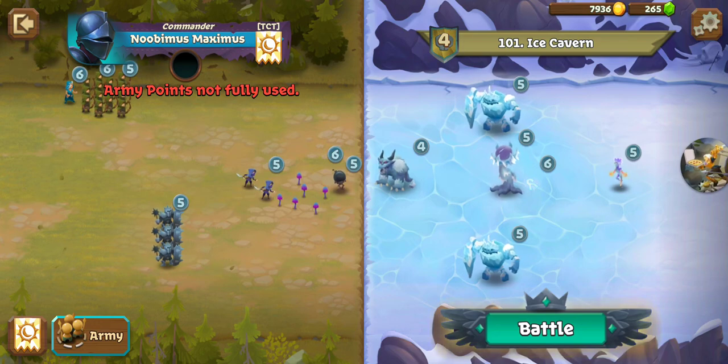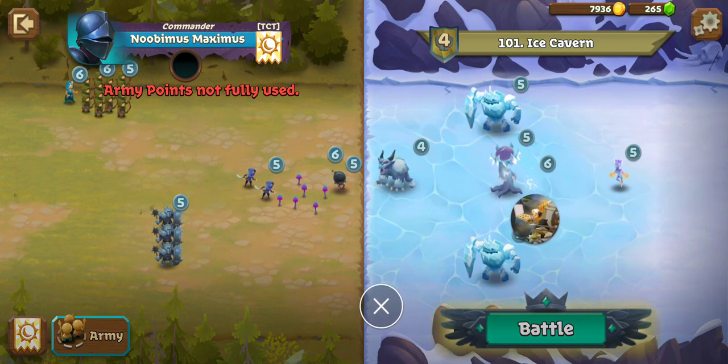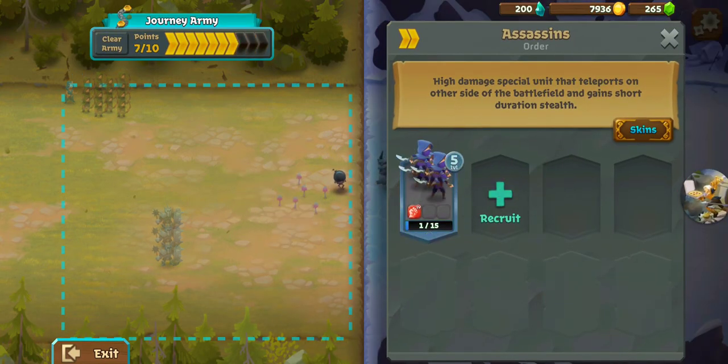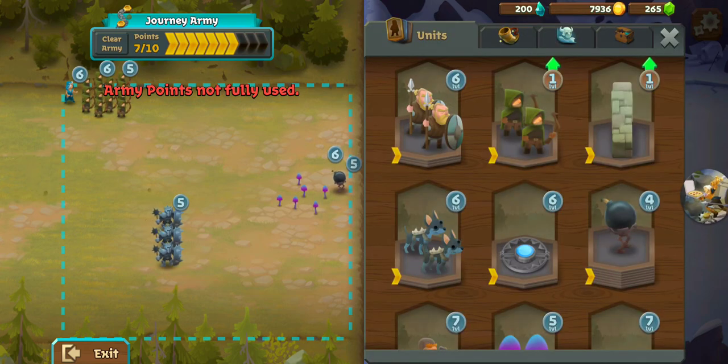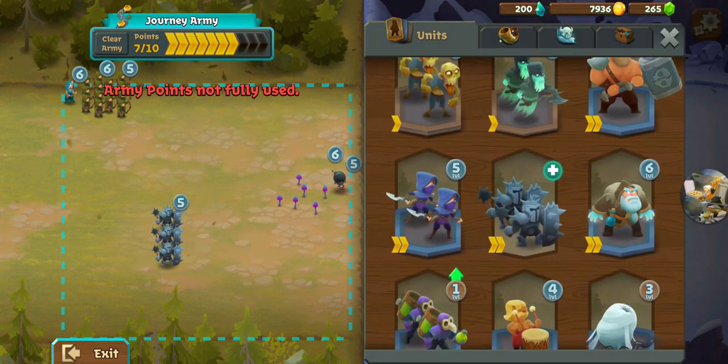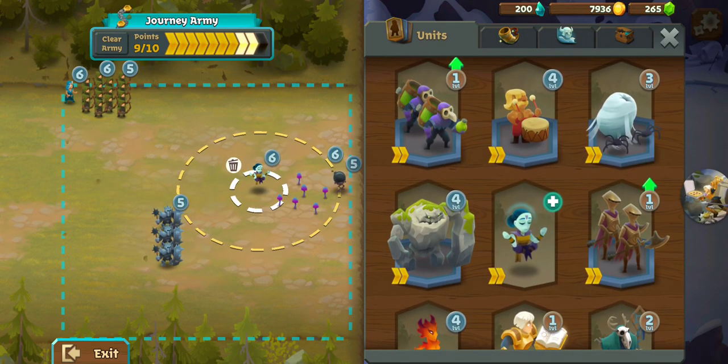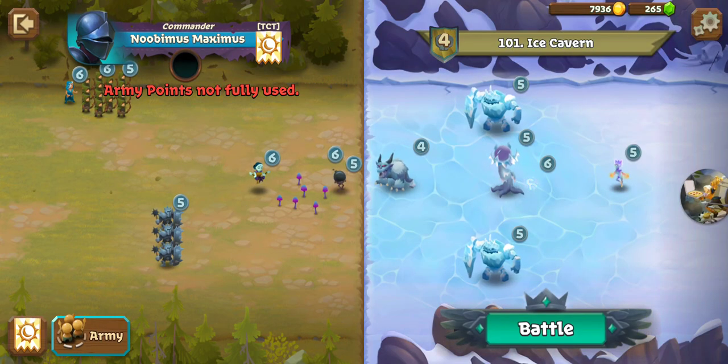We've got a Mind Corrupter which is kind of a big deal. And Sneaky Sneaky — it's hard to see this but you'll notice just above my icon there, there's a Frost Rune. So my Assassins may not be the best choice. Why don't we just remove them entirely? If we send them after that Ember Fiend in the back, they're just going to run into that Frost Rune next. So maybe what we'll do is solve the Mind Corrupter problem with a Barrier Monk.